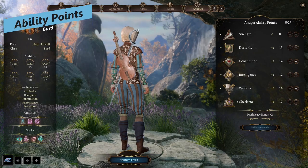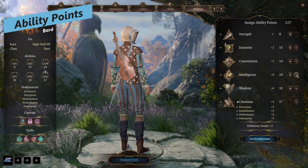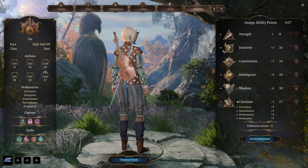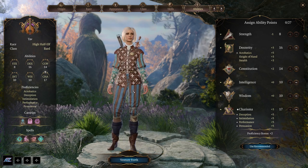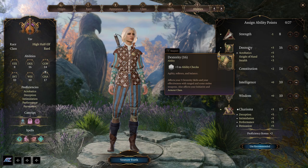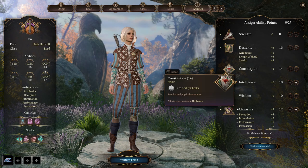For ability points, charisma is our main priority and you should absolutely max that out — it should be starting at 16. You can copy the stats shown here, with dexterity at 16 since we'll be wearing light armor or robes, for initiative and armor class. Put points into constitution to maximize hit points and help with constitution saving throws for any concentration spells.